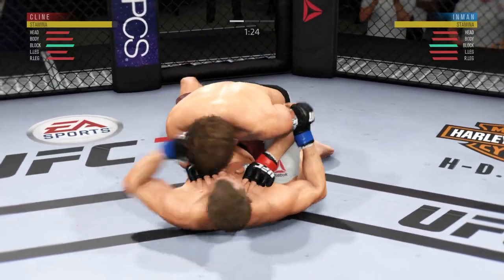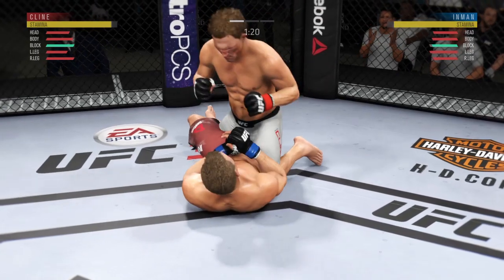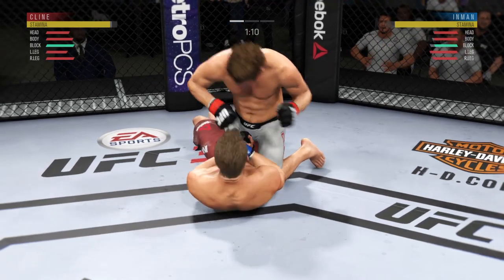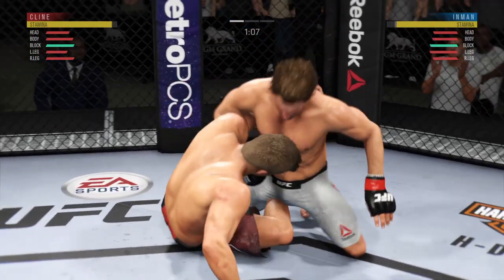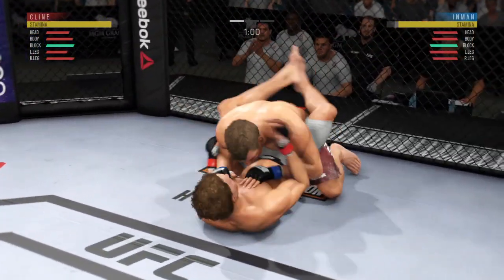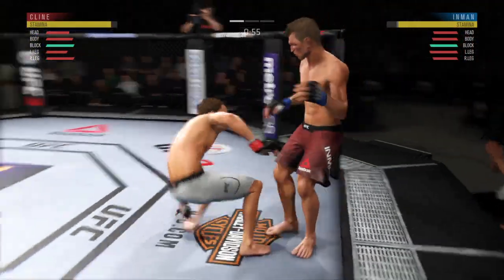Into half guard here. He postures up and lands to the head. Still working this ground and pound. Good punches. Transitions to full guard. The kick gets through, and he connects there.